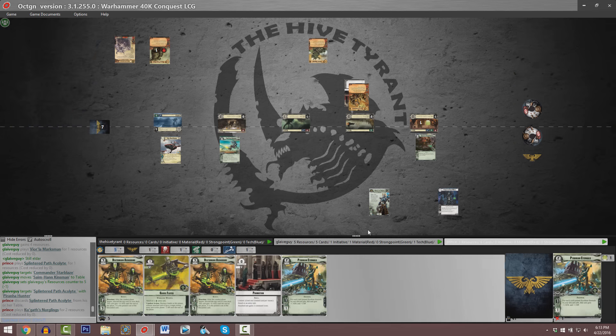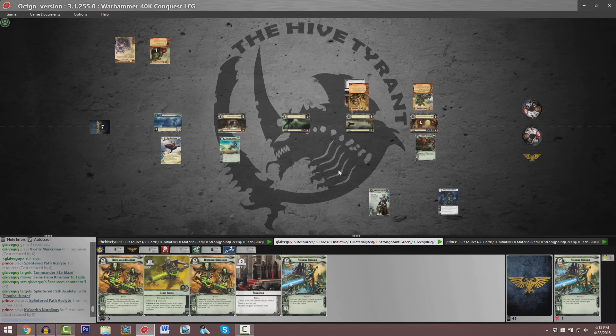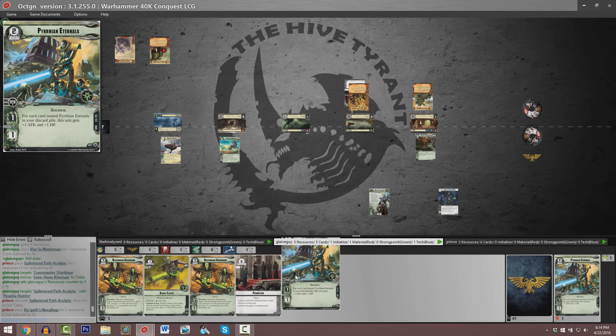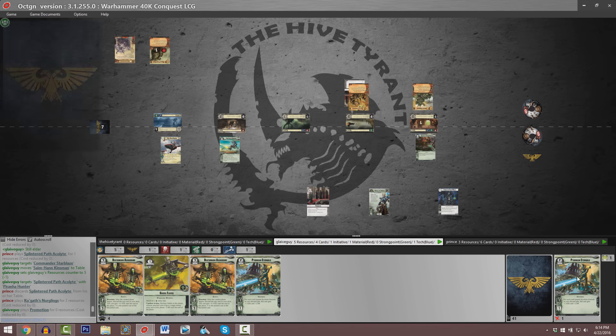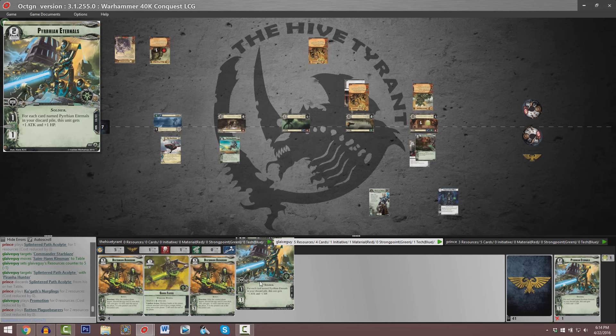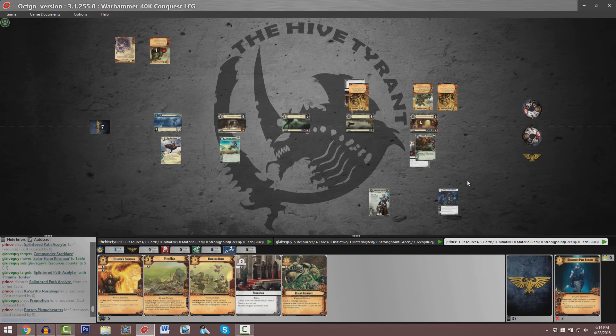Parker Ince's Splintered Path Acolyte has been destroyed. We've also got a copy of Promotion in hand for Onrakir. He does have a copy of his Pyrian Eternals — this is going to be a five-copy signature army unit. It starts off as a one-command-icon, 1-1, but for every copy of it in your discard pile it gets plus one attack and plus one HP. There's only one copy, so this is going to be a 2-2. But if you had four copies in your discard pile, it enters play as a 5-5 for the cost of two, which is pretty damn good.